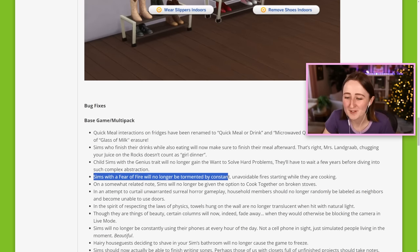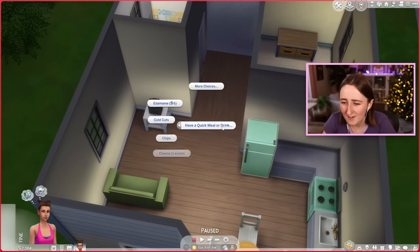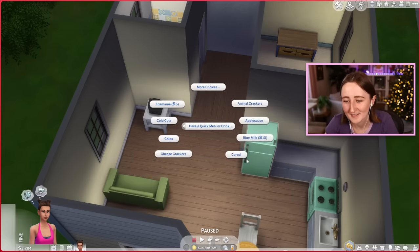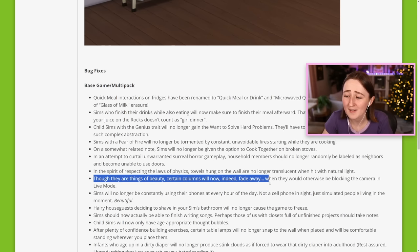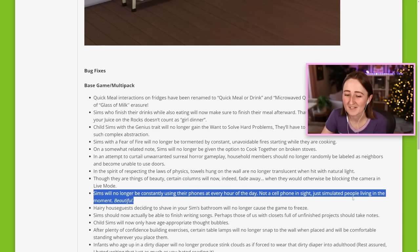Sims with a fear of fire will no longer be tormented by constant unavoidable fires while cooking. They also relabeled quick meals on fridges to include the word 'drink,' which should help new players realize they can get orange juice and milk from clicking that button. The patch notes are written in a fun way — things like: 'Though they are things of beauty, certain columns will now indeed fade away when they would otherwise be blocking the camera in live mode.' Sims will no longer constantly be using their phones at every hour of the day — 'not a cell phone in sight, just simulated people living in the moment, beautiful.'